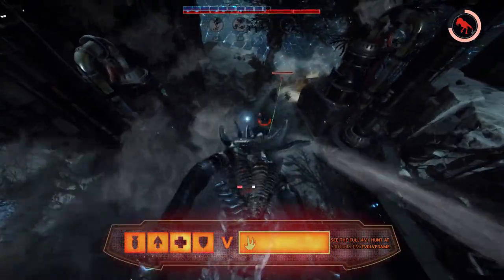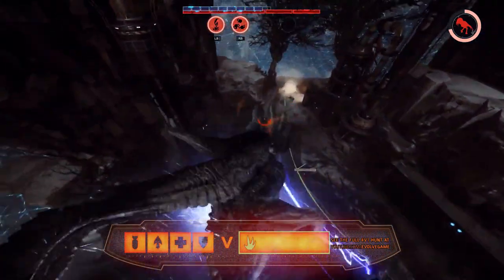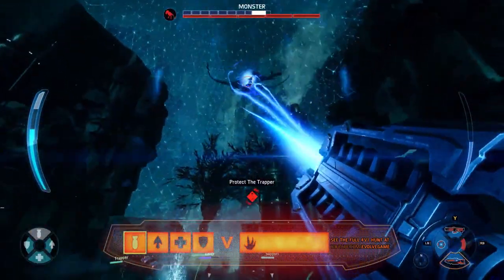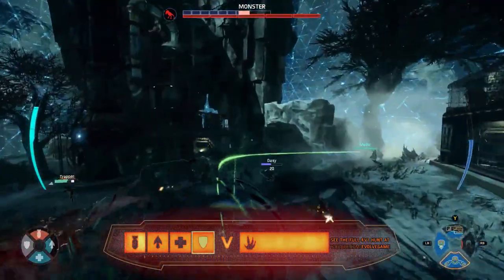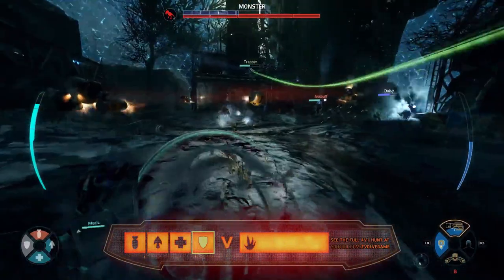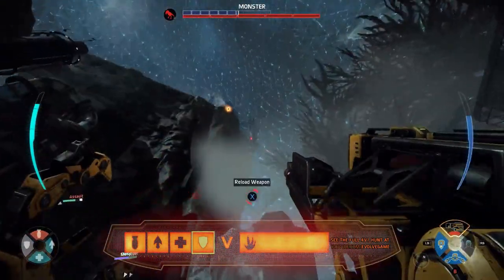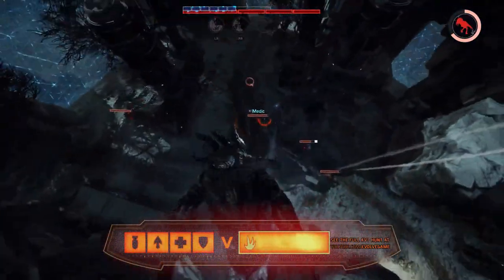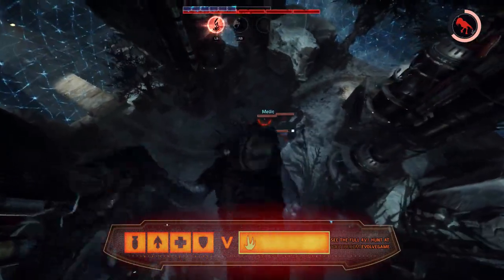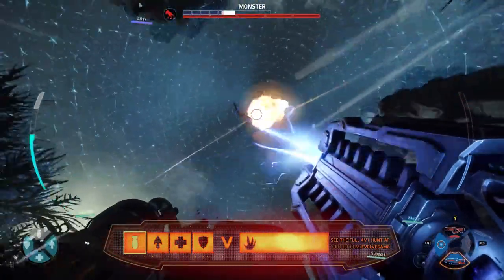They managed to get the trap off on the Kraken, and this could be big. At stage one, that armor bar is not going to last long — you can see it already melting down to half armor. Look at those Bucket sentries filling up the ground; the damage from those is just so much. The Kraken can't stay around and fight. Assault doing a nice job using that lightning gun to get ranged damage on the Kraken, but so far it hasn't been enough.